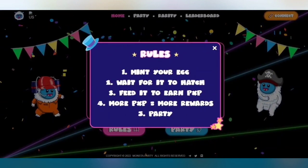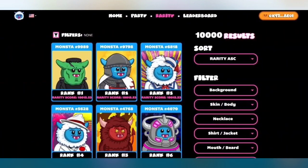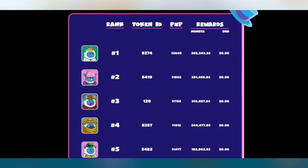In Monster Party, the rules are: mint your egg, wait for it to hatch, feed it to earn PXP — more PXP means more rewards. They have three parties and various NFT character traits including necklace, shirt, jacket, mouth, beard, eyes, glasses, mask, hat, hair, and legendary. There are 1,000 to 10,000 results with rankings — rank one, rank two — and you can see the rank, token ID, PXP, and rewards.